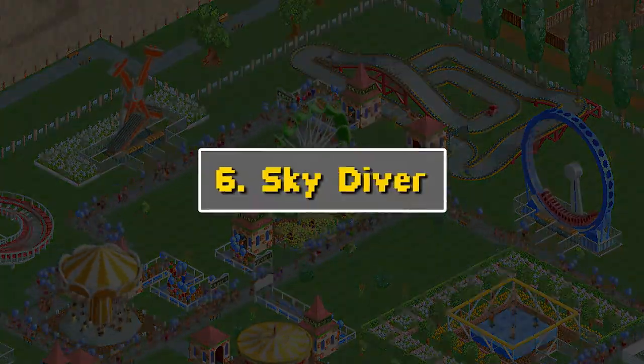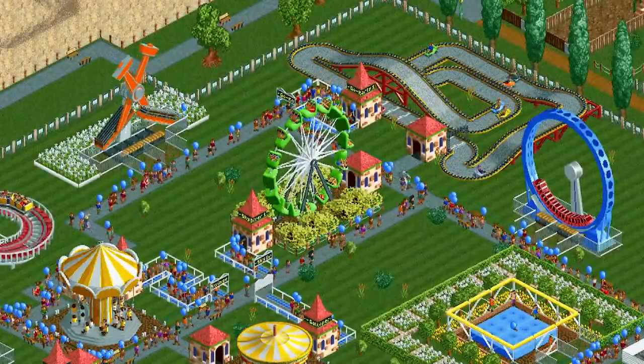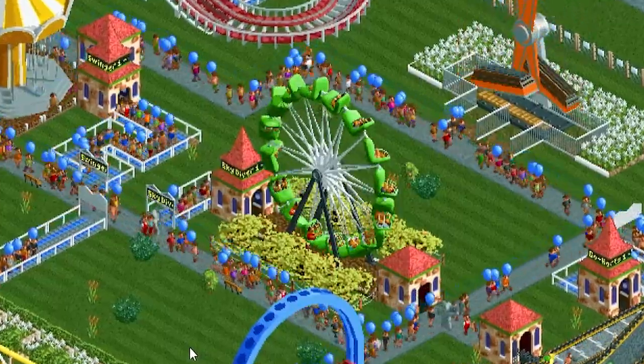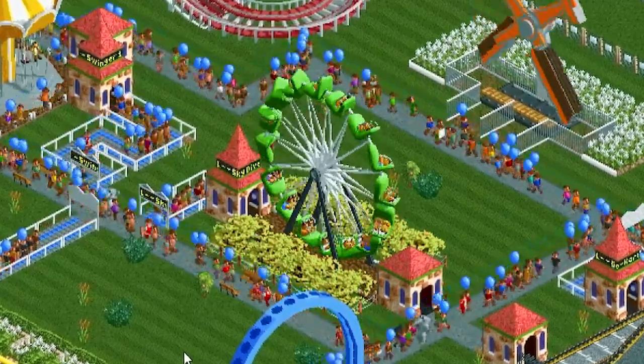Number six: Skydiver. This isn't a ride I've actually ever ridden in real life, but it looks fantastic in the game. It's like a ferris wheel, basically, but it kind of goes upside down and turns. It's really cool looking and looks like it would be a really fun ride.